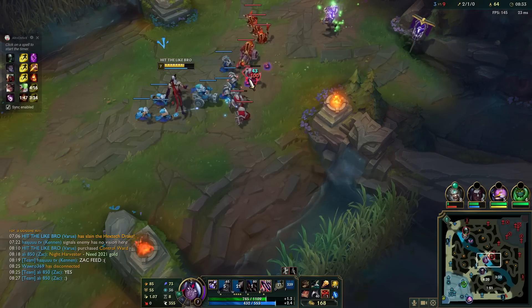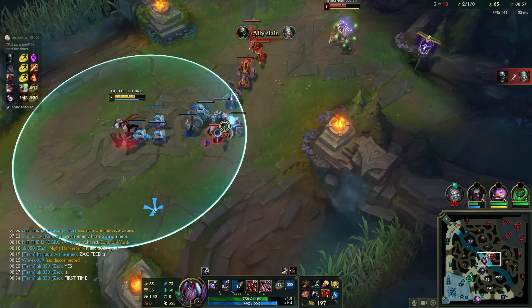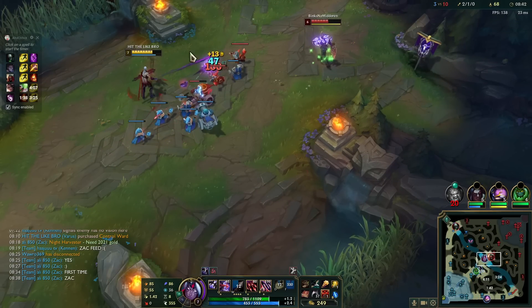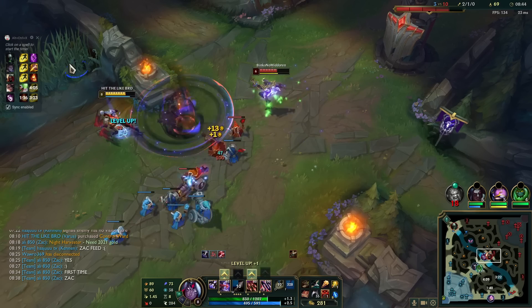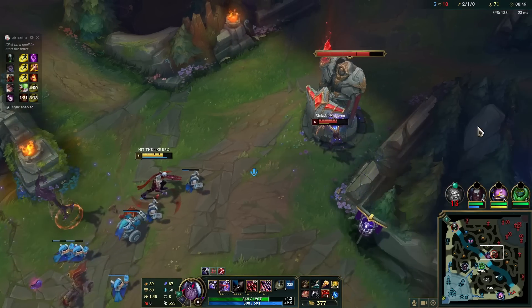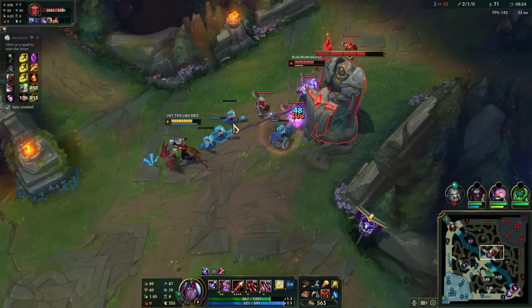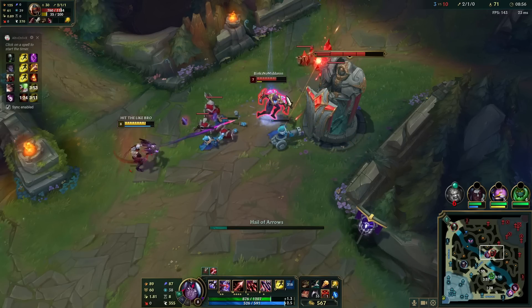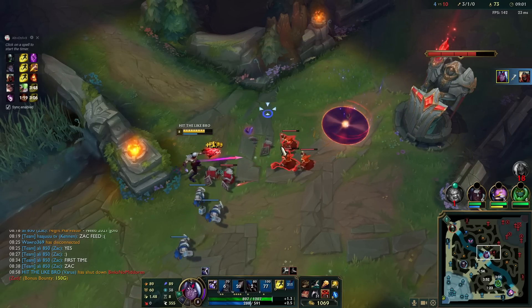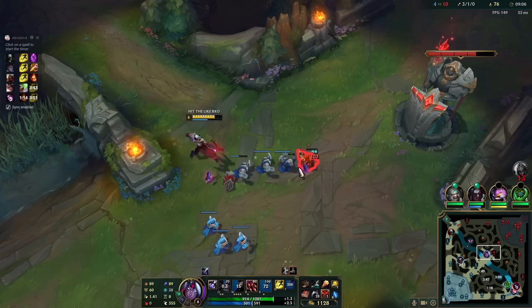That's not bad — half HP down. I think with my D, X, W I kill him. I'm not even kidding, I can simply just one-shot him. There we go. Hail of Blades combined with the Blights on my W — easy peasy kill.